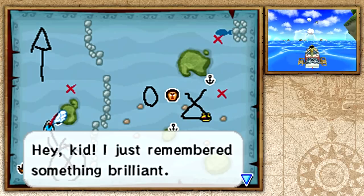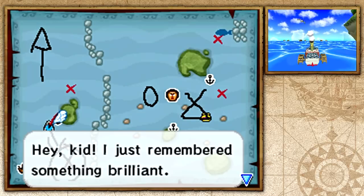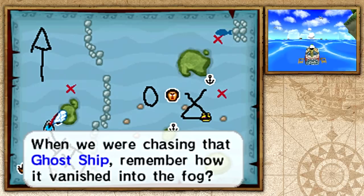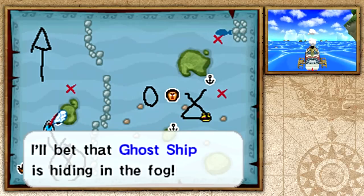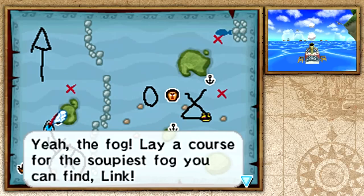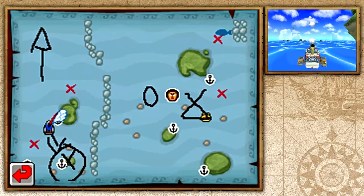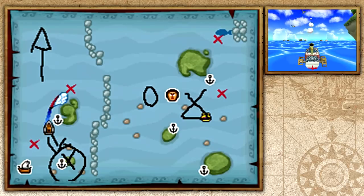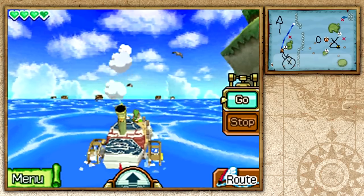Lineback mentions when they were chasing the Ghost Ship before, they vanished into fog — the Ghost Ship is hiding in that fog. That should have been obvious. Let's go ahead and make our way and see what we shall do. I actually want to find the golden frog that's here.